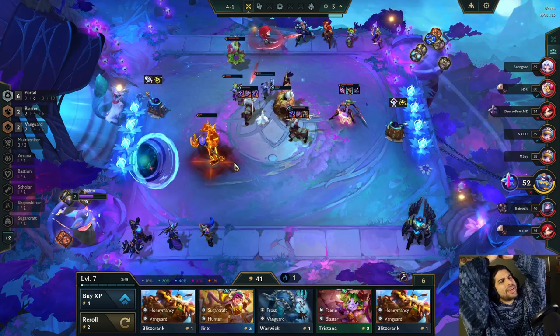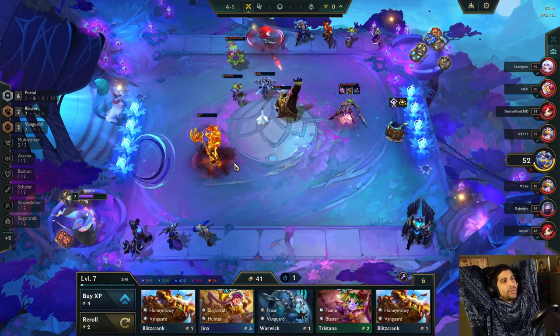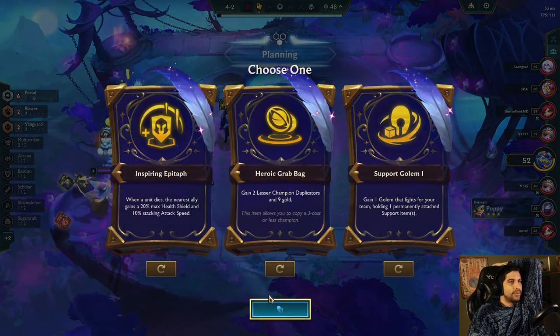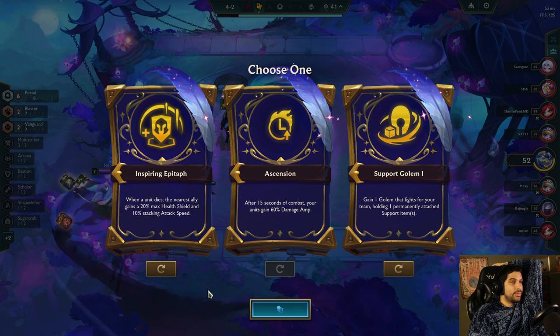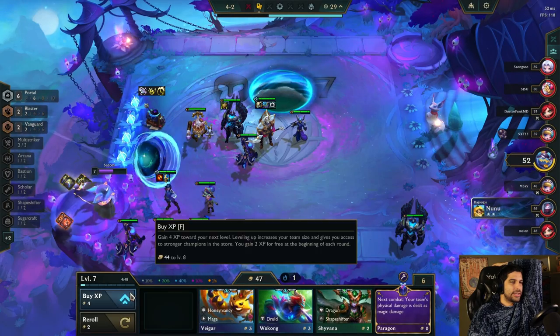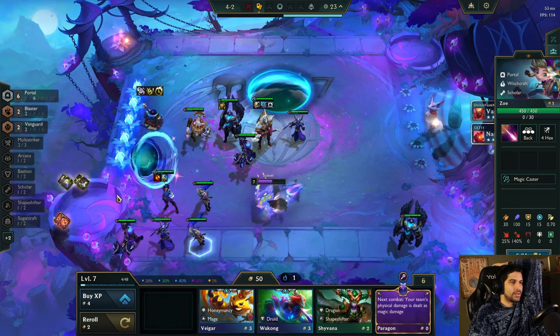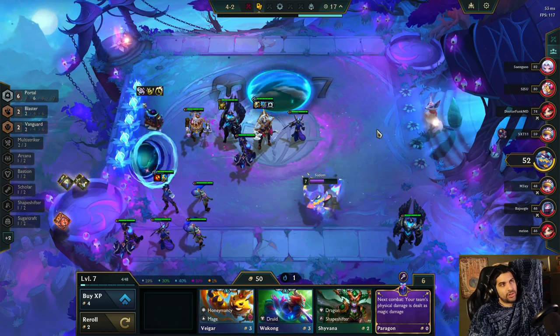Oh no, come on man - don't pick up Taric dude! Why would he do that? I don't think he needs that at all. Heroic grab bag - not great right now. Ascension - not bad, but I don't think I want that support golem. Might Ascension be good? With a portal I can stall for quite a while - I think it would be good actually. I'm gonna hold off one more round before I level up and start death rolling.